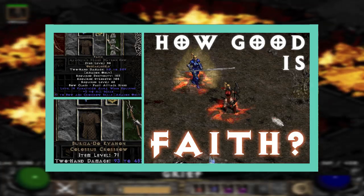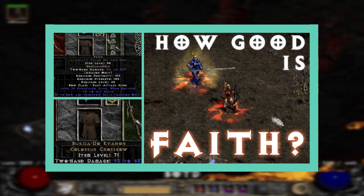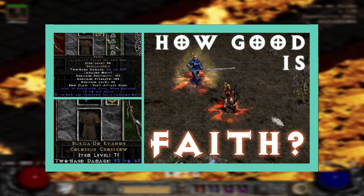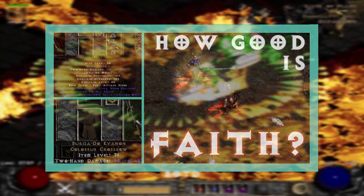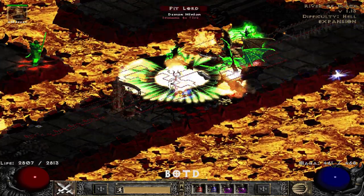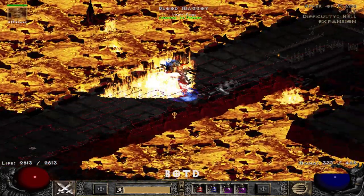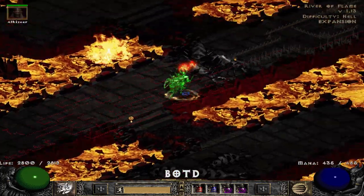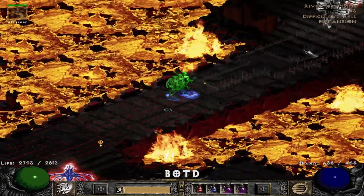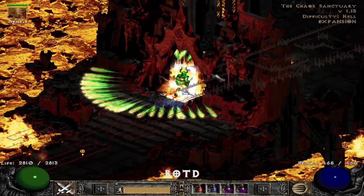This reminds me of my Boazan test video where I compared unique bows to Faith and found something very similar — Faith massively outperformed every other bow, but between the remaining ones including Windforce, not much difference. Same thing here: if you can get your hands on a Baranar, it's good. If you can only get Butcher's Pupil, equally good. Horizons, Stormlash — same. Don't get too stuck on min-maxing; in practice it can make less of a difference than you think. Enjoying the game is what truly matters, and you don't need the epic late game stuff to enjoy.